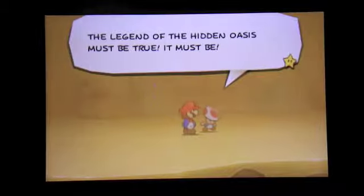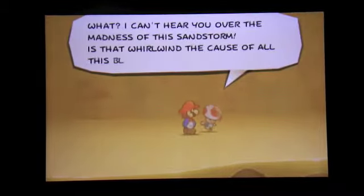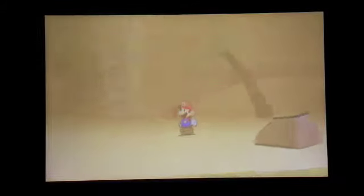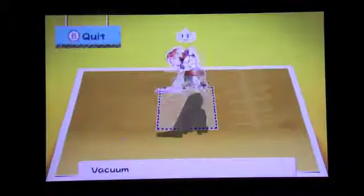And now, finally, after three minutes into the video, we're going to enter Damp Oasis. But as you can see here, it ain't too damp. There's a tornado going on, pushing us to the far left. As you see, there's a toad here. The legend of the hidden ways must be true. What I can't hear over the madness — is that whirlwind the cause of all this blowing sand? Yeah, so you're going to come over here — there's the whirlwind, and you can slightly make out a plug-in over there. You're going to want to stick down your vacuum cleaner, and something's going to happen.